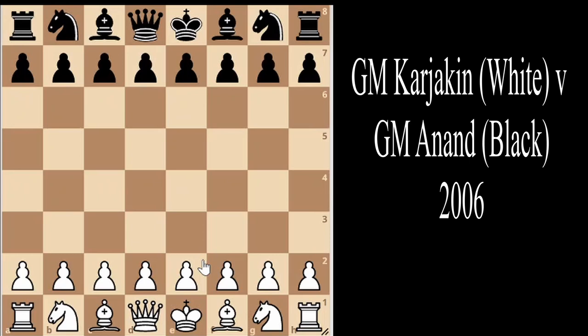This game was played between two grandmasters: Grandmaster Karjakin, who played as white, and Grandmaster Anand, who played as black. Both are among the world's best players, with Grandmaster Karjakin ranked number 16 with a FIDE classical rating of 2757, and Grandmaster Anand ranked just below at number 17 with a FIDE classical rating of 2753.